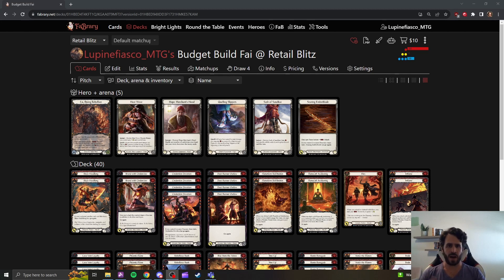Flesh and Blood is a great game. I love Fi, and if you're here, you love Fi too. He is a great hero to learn Flesh and Blood with. His games go very fast, he is very simple to play, and there are very few decision points compared to more complex heroes. He is relatively cheap to build.